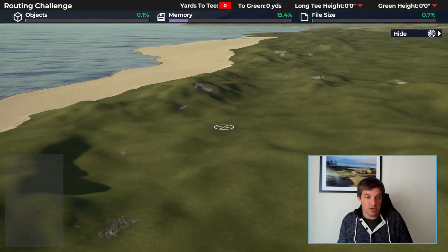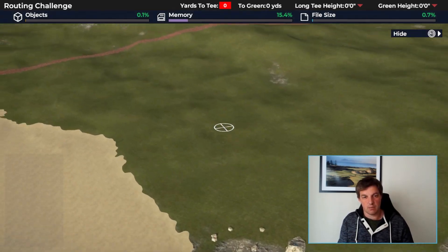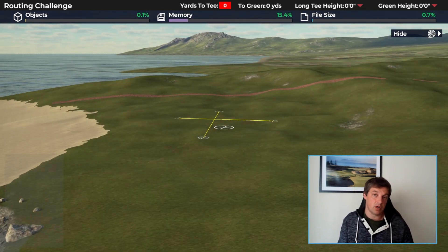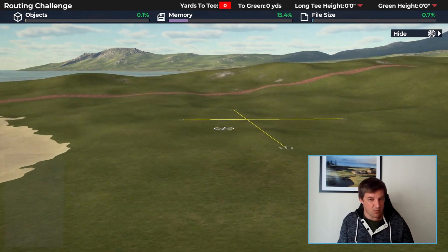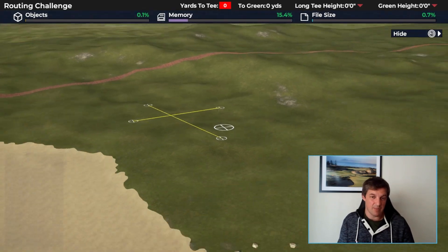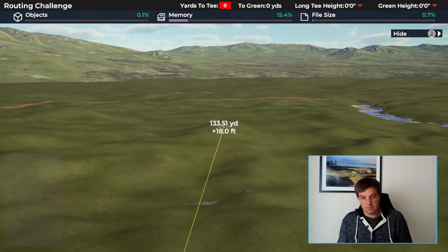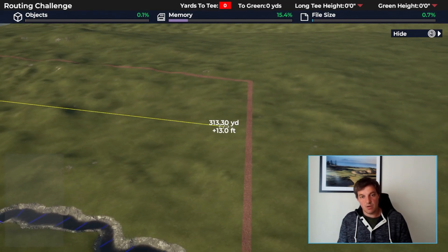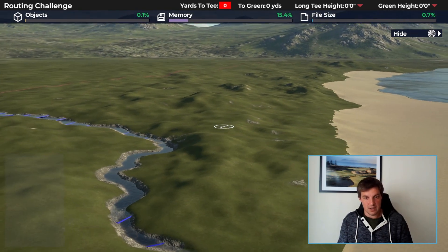In terms of what a good green site looks like, you want to think about the approach shot coming in. If you've got a flatter portion of land, that seems like a par five, a long par three, or a very long par four — you want a running approach that can bounce in a predictable way. You don't really want to be hitting a wedge into that unless you heavily bunker it. Also think about blind shots: if you're going over something, how are you doing it? A couple of people have done it on par threes, which has been really fun.